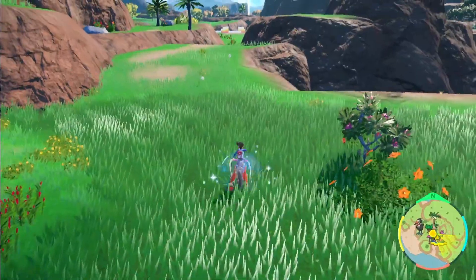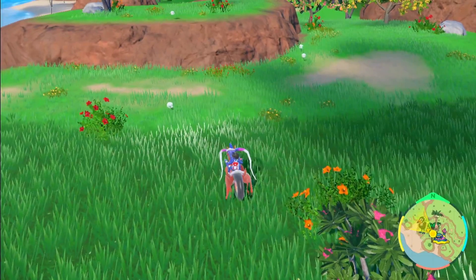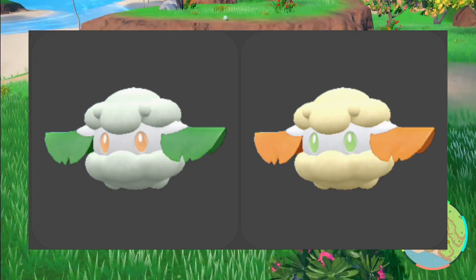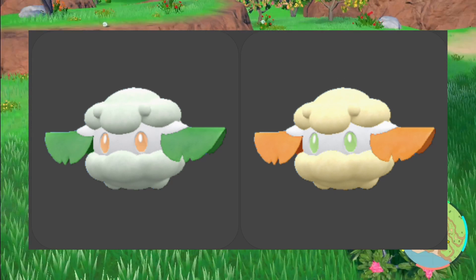Now we can start shiny hunting. You can see there's Cottonee spawning already. We're going to have a little look around. The shiny version is going to be pretty easy to spot — instead of green leaves on the left and right, it's going to be orange. It'll stand out really well, and that's what you're going to be looking out for.